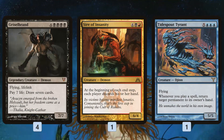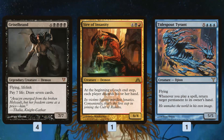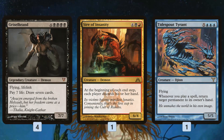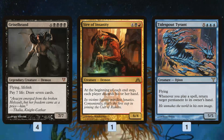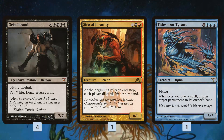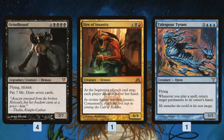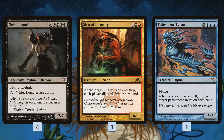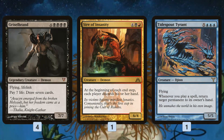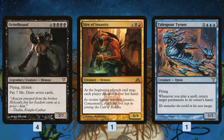The idea of Red-Black Reanimator is to get one of three creatures on the battlefield on Turn 1. Actually, the primary goal is to get a Griselbrand on the battlefield on Turn 1. If you get a Griselbrand on the battlefield on Turn 1, there's a decent chance that using the card draw, you could actually get another threat on the battlefield as well. Griselbrand is just so good — it draws you cards, it has lifelink, it's a huge flyer.